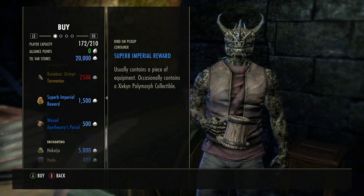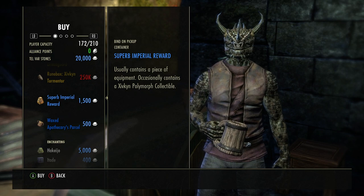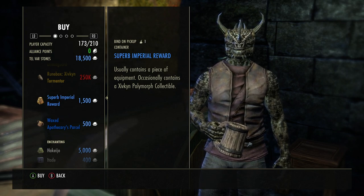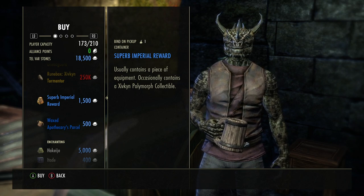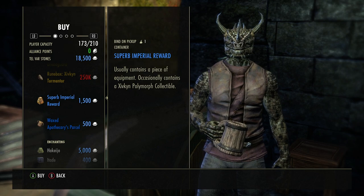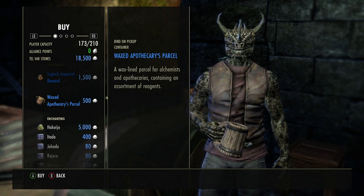With this, remember I mentioned the superior and superb imperial rewards — I'm going to buy one of those just as a gambling thing. I already have the one I wanted. Sometimes you get the Ziven polymorph, but let's see if I can get the other ones. Now this is what I'm really talking about — the waxed apothecary parcel.